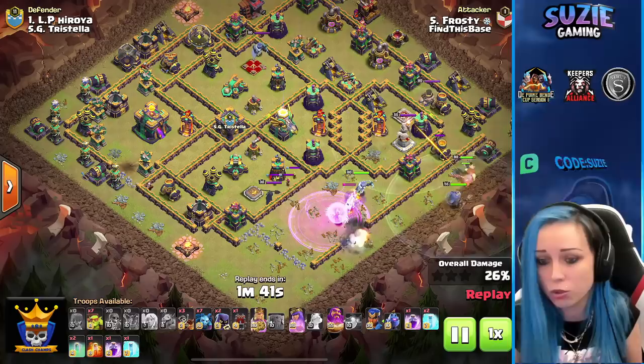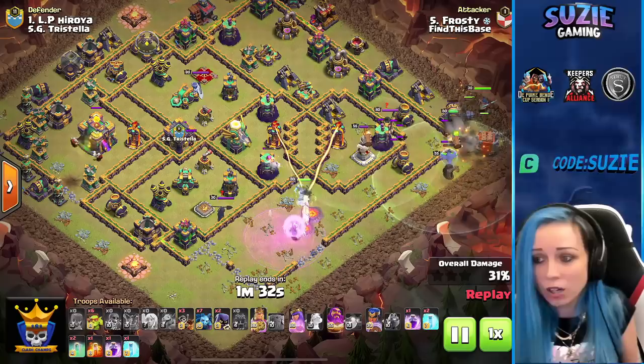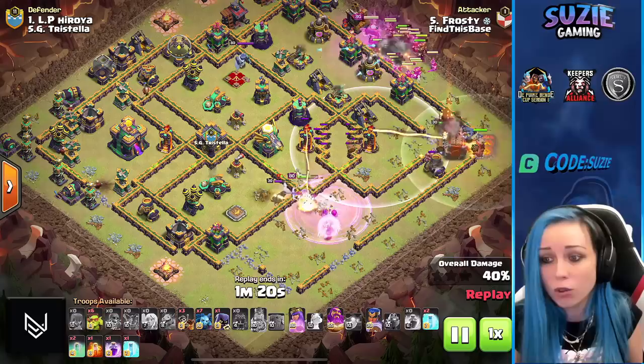The rest of the sneaky goblins will go in pretty soon. We are using a super wall breaker — opening this wall, and we are now inside the compartment. We are deploying the King, Royal Champion, Warden, and the Log Launcher from the right side. I love the Log Launcher.